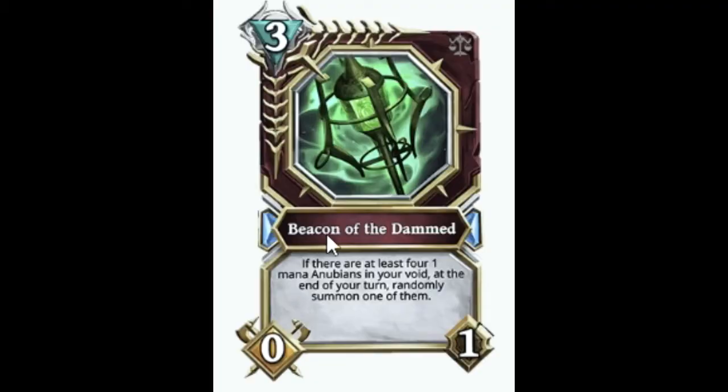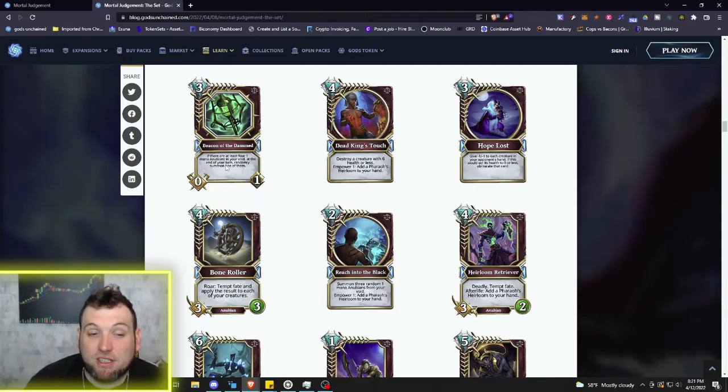Then we have a relic: the Beacon of the Damned — three mana, no attack, no strength, and only one durability. If there are at least four one mana Nubians in your void, at the end of your turn randomly summon one of them. It doesn't cost anything to your durability, so this can stay on until your opponent takes it off. If you've got a ton of Anubians in your void, this thing could keep summoning one mana Anubians for you to continue to buff.